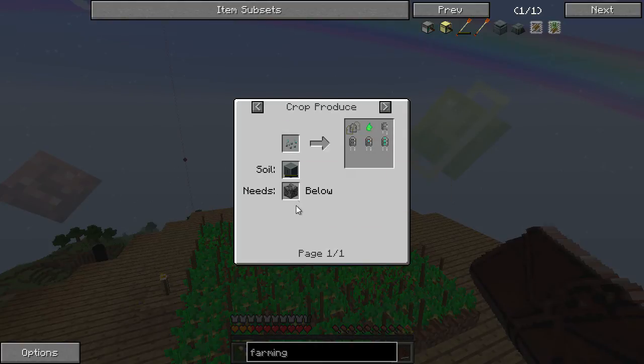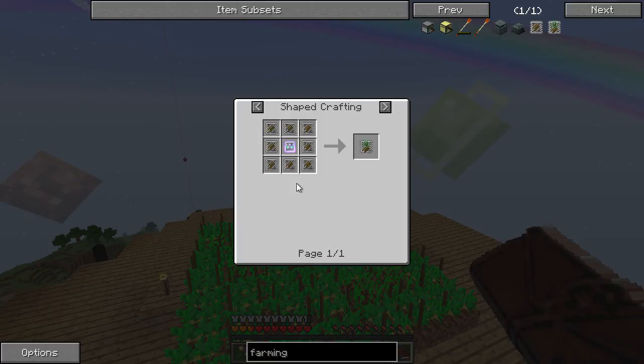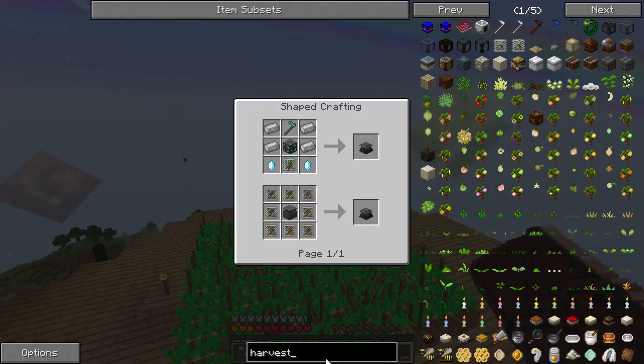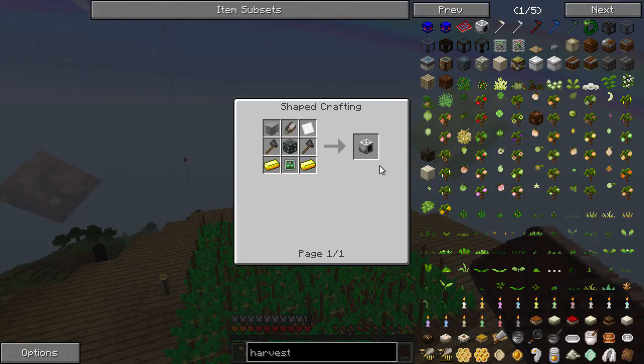I had heard that the harvester from MFR doesn't harvest the crop sticks and it just all works still. This looks a lot easier - it's just one of those. And then dark steel. I might go away and make myself a harvester because it's a lot simpler. Let's see if this one works, and if it doesn't, I'm going to have to build the agri-craft farming station, which is a lot more of a faff.